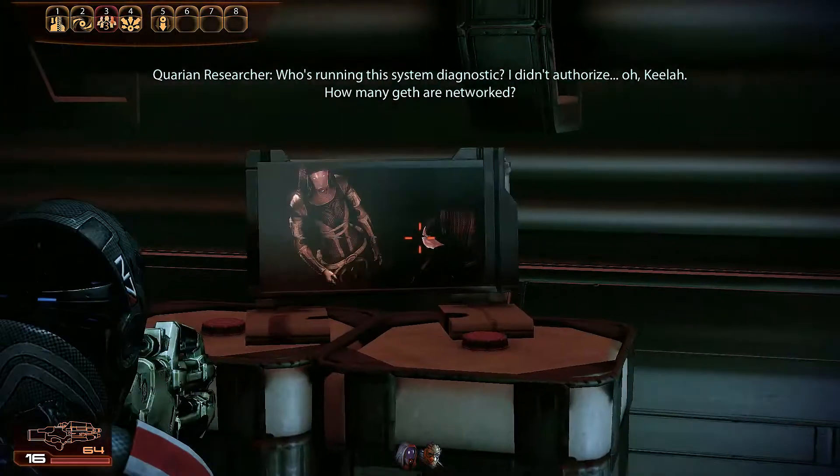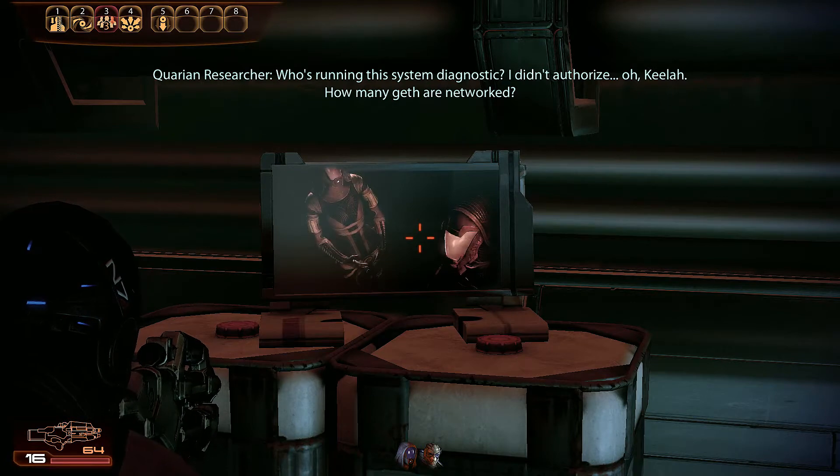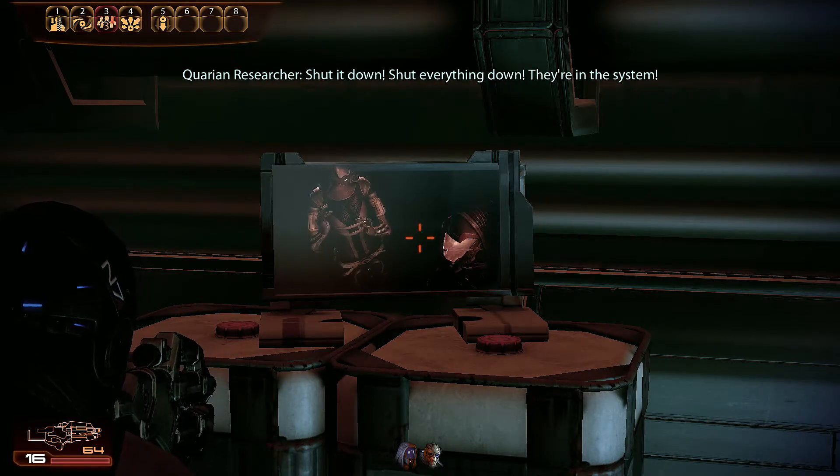Intercepted Geth communication on the ship: 'Who's running the system diagnostic? I didn't authorize this. How many Geth are networked? All of them. Rael'Zorah: shut it down — shut everything down — they're in the system.'